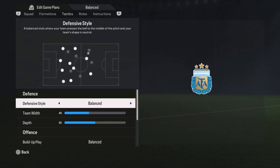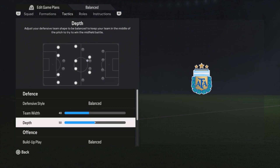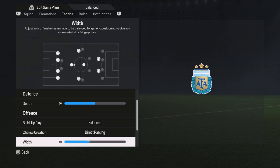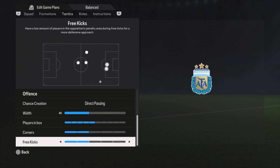Now for the tactics: defensive style is balanced, team width is 40, depth is 50. Build-up play is balanced, chance creation is direct passing, width is 40, plays in the box is five bars, and corners and free kicks are both two bars.